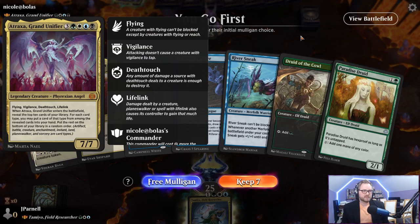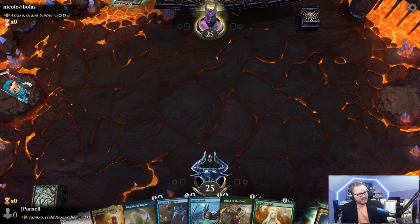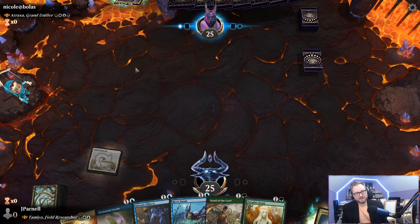Before we get into the games, please be sure to like this video and subscribe to keep seeing this content every week. And as a rite of passage for every new deck I build, we're on the play against Atraxa. I suppose we'll keep this hand — we just cannot escape her no matter what. She's like the Thanos of Arena Historic Brawl.